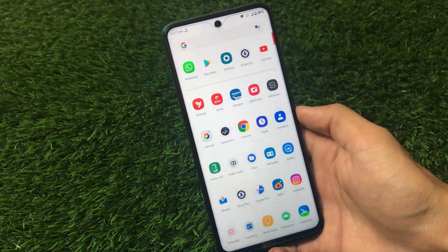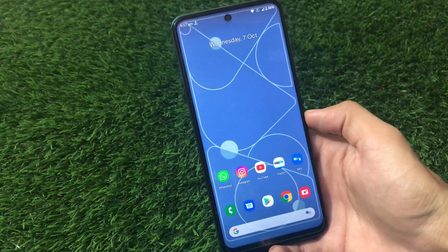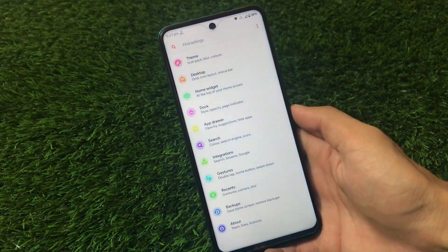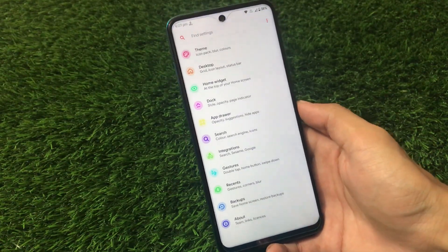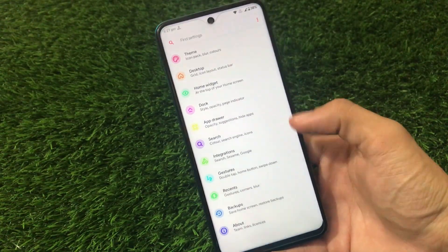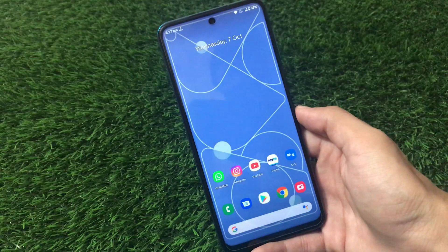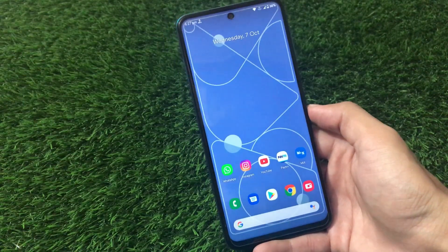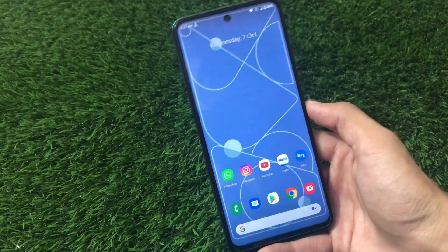First of all, this ROM is actually Resurrection Remix but some things are changed. It's not the unofficial build, it's not the official build — it's a special edition ROM. First of all, it has a custom launcher pre-installed; it does not come with the Trebuchet launcher which is available by default in Resurrection Remix. This launcher has a lot of customization features like themes, desktop customizations, dock, and app drawer. I have applied the latest Google Pixel 5 live wallpaper — the link for this wallpaper is in the description.